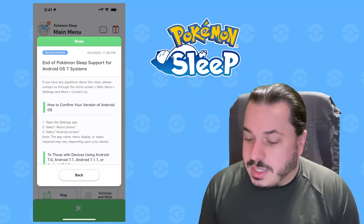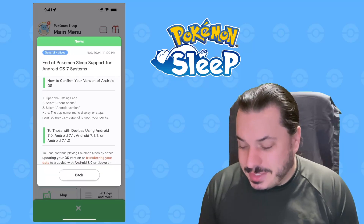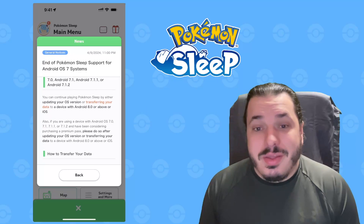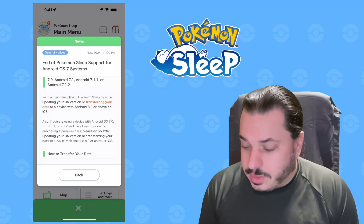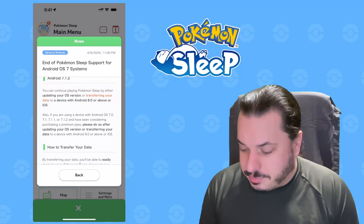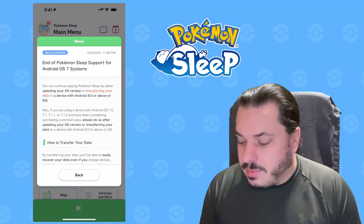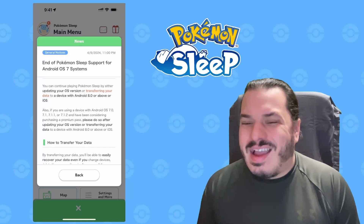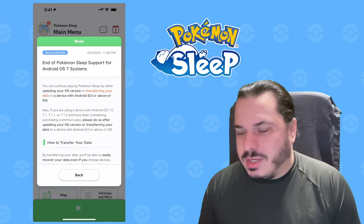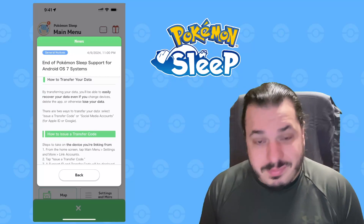If you have any questions, please contact support through the home screen main menu, settings, and more, then contact us. It's important to understand how to transfer your data. You can continue playing by updating your OS version or transferring your data to a device with Android 8 or above or iOS. If you're using one of the affected OS devices and have been considering purchasing a premium pass, please do so after updating or transferring your data, as there may be some corner case bugs if you purchase prior to updating.